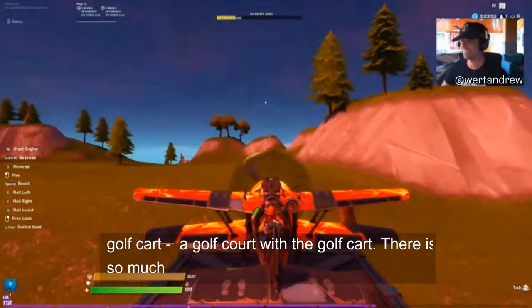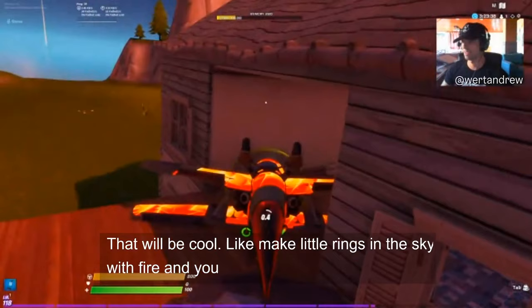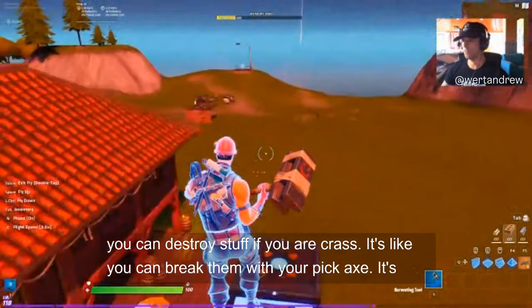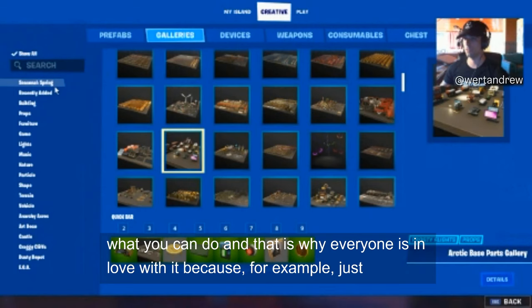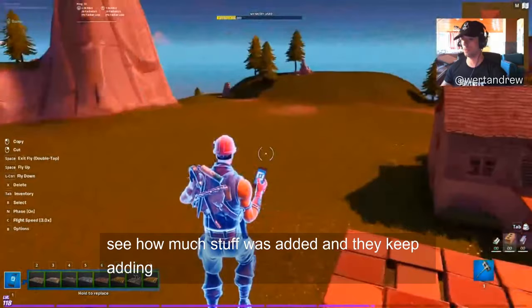I'm thinking about making a parkour course with a golf cart — or actually, a plane course! I've never done that before. Make little rings in the sky with fire and pass through them with checkpoints. Be careful though — in edit mode you can destroy stuff if you crash with it using your pickaxe. That's only in edit mode though, not in game mode if you set that environmental damage setting I showed you before.